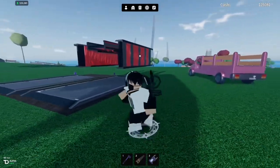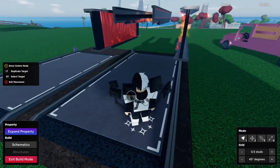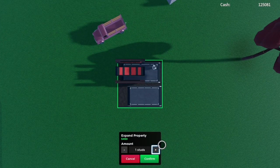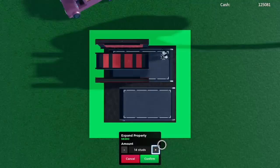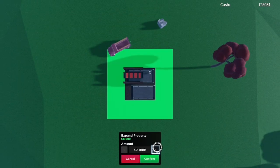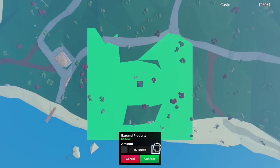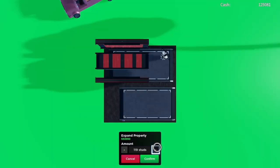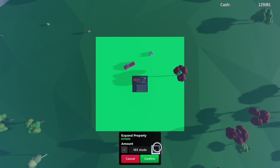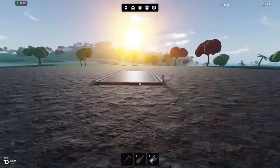Once you've loaded into a solo lobby, the first thing we're going to do is expand our base. You should have around 122,000. If you don't have that much, maybe make some more money first, or when expanding your plot maybe don't expand it all the way — spend about 50k. Space is required, so I'm just going to expand the plot to maximum size.